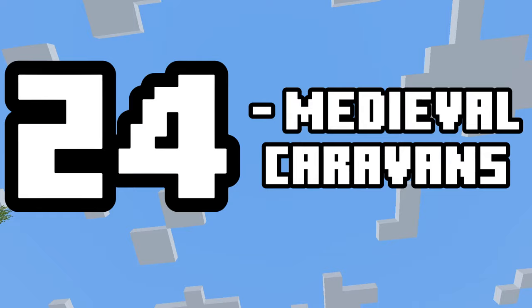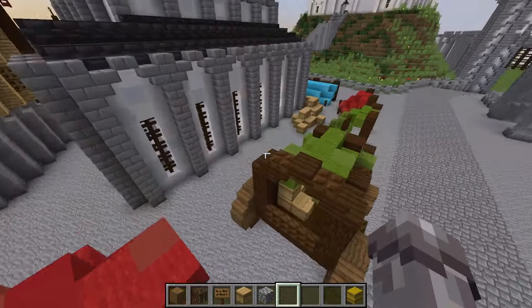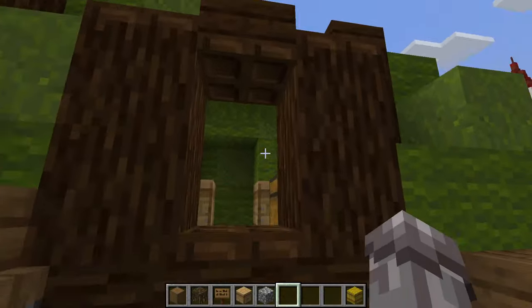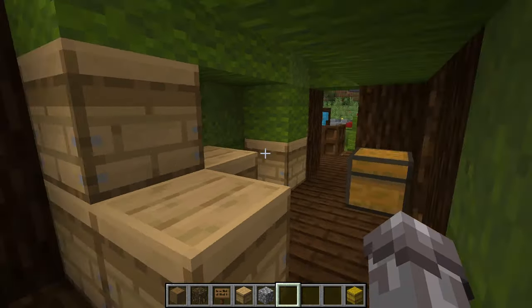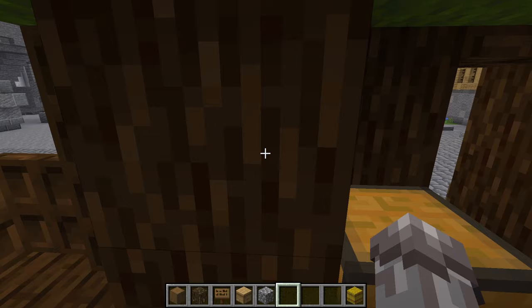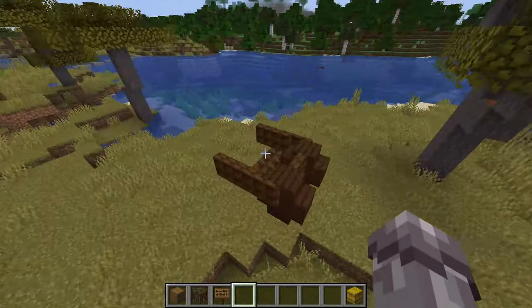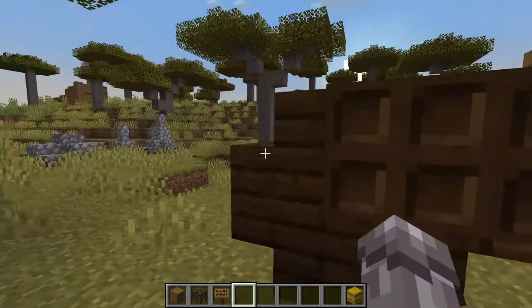Number twenty-four: thinking back to the road, why not add a medieval caravan to it? This cool cart could be the home of a traveller or a merchant — or both. You all know about the wandering trader. Number twenty-five: a similar build to the caravan is a cart. Why not build this next to a road using some dark oak wood, some trapdoors, etc.